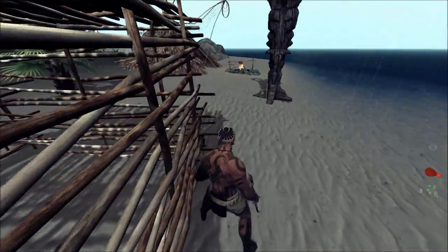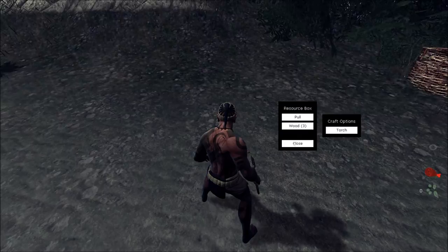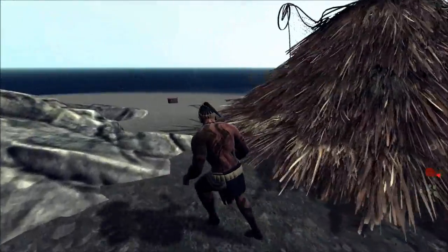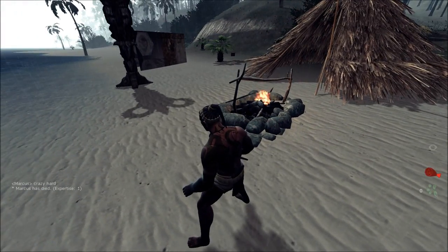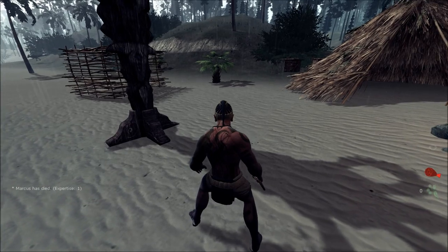I'll quickly go over what I've built and what else you're able to do. We have the torch, which is two wood. The fire pit, which is two wood and two stone. We have a teepee, which is ten wood and four stone. We have a totem — eight wood, two stone. We have a cage — fifteen wood, rope. Rope is what you need to replace the bolas, and to make rope you need two wood.